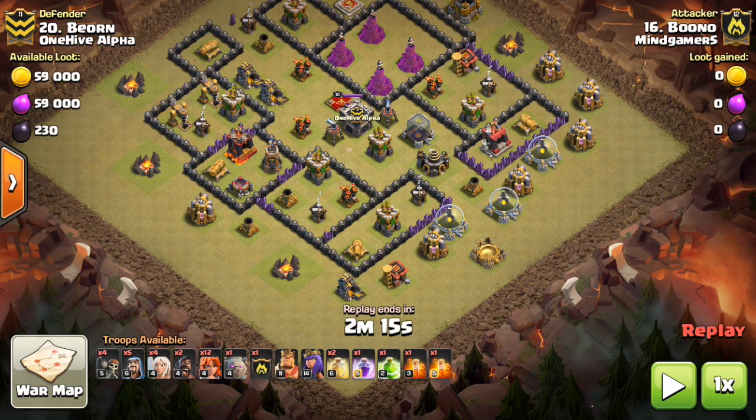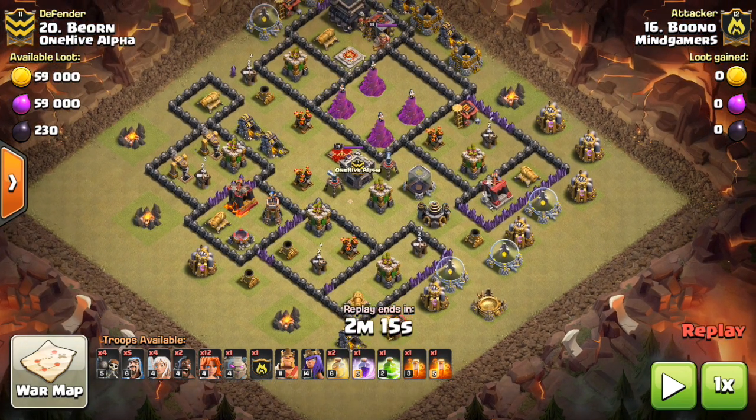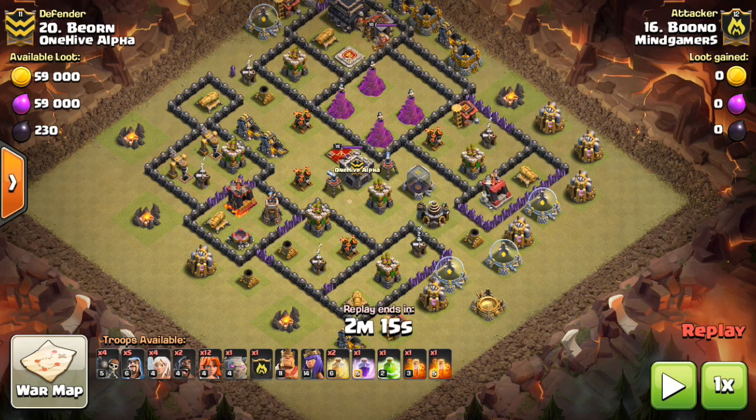Not the easiest to 3-star when you have low level heroes — talking below level 15 for the most part, below 20 at least if not below 15. When you're in that situation, if you follow these tips, you're going to be better off because there's things you want to do and things you don't want to do when you have low level heroes.